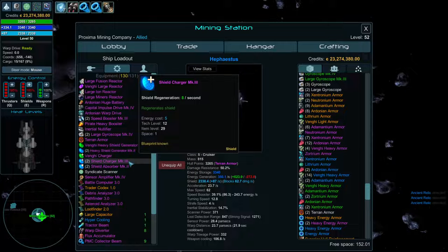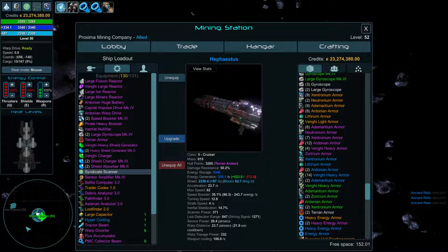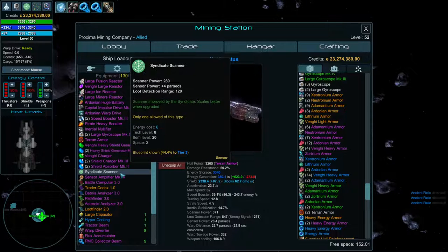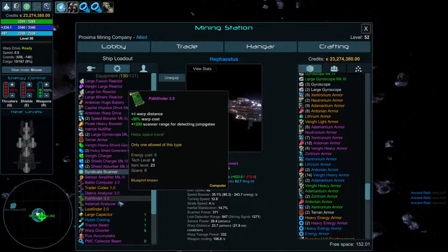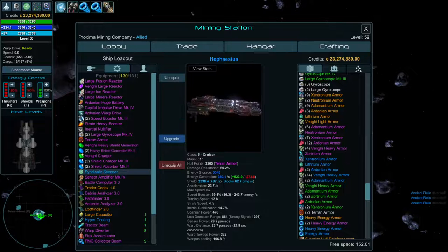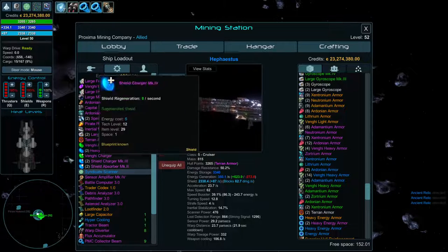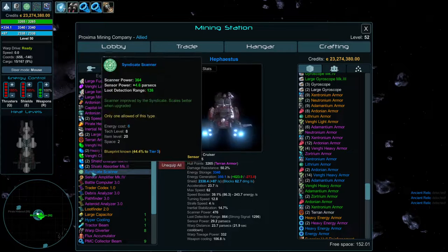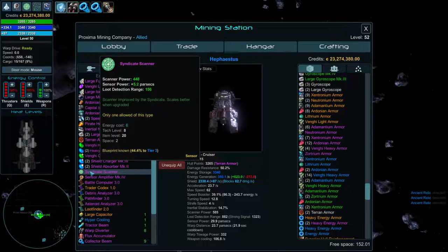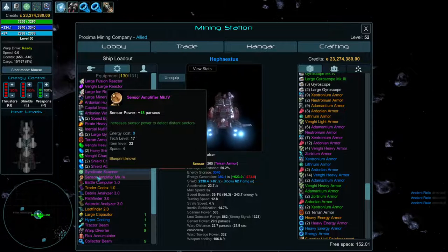Your ship needs a scanner. The Syndicate has a special scanner with better stats as you upgrade. Scanners have three effects — sensor power for outside detection, loot detection range, and scanning power. Upgrading the scanner significantly increases its scan radius. The basic scanner only takes 1 space, and at legendary level gives decent range. You can also stack sensor amplifiers to increase outside sensor power, though it's not critical.